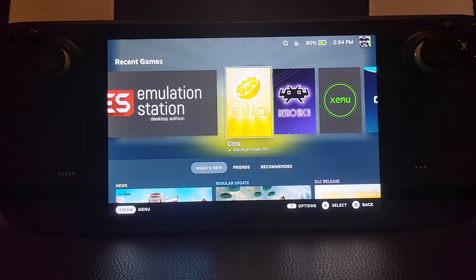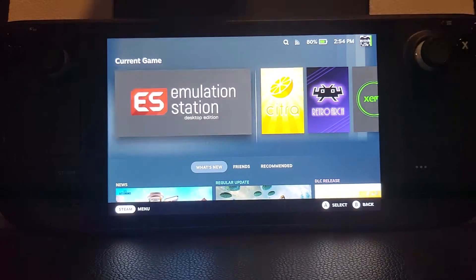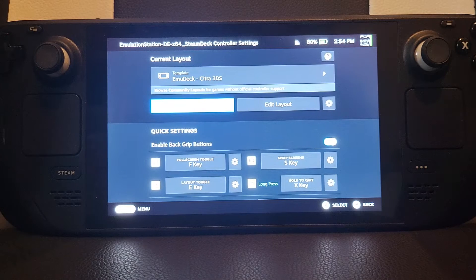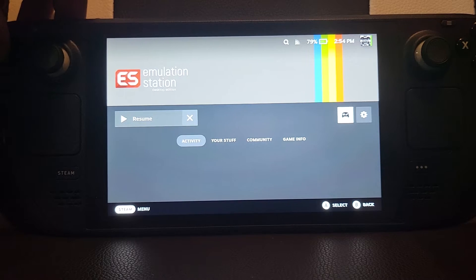If you're using Emulation Station, it's a collection of emulators — PS1 with DuckStation, PS2 with PCSX2, Xbox, DS, 3DS, the whole shebang. If you go into Emulation Station and set the controls to Citra 3DS, and then launch a different emulator, you'll probably need to revert it back to gamepad or select one more appropriate for that emulator. Bear that in mind.